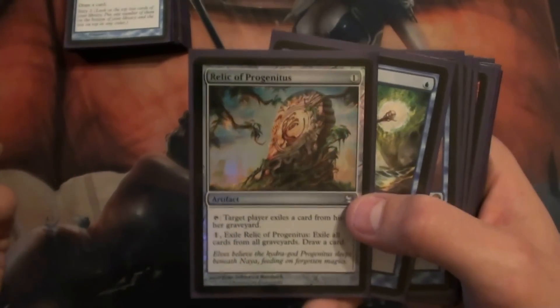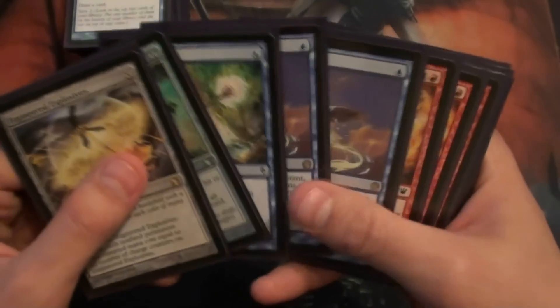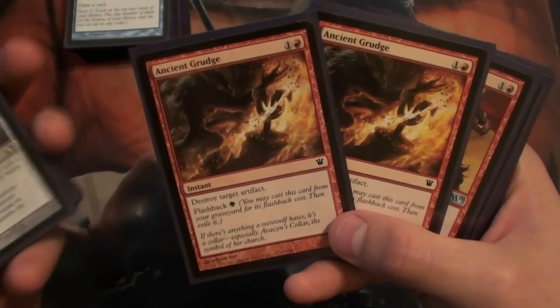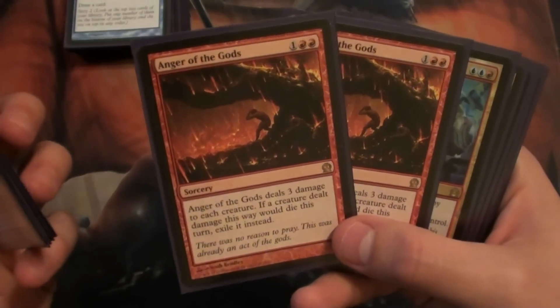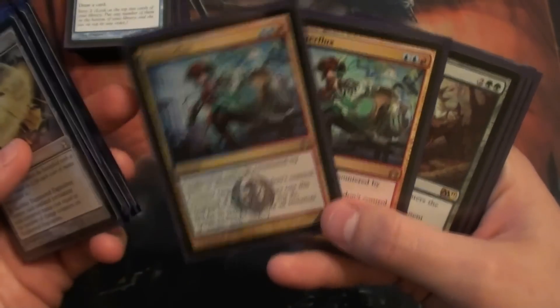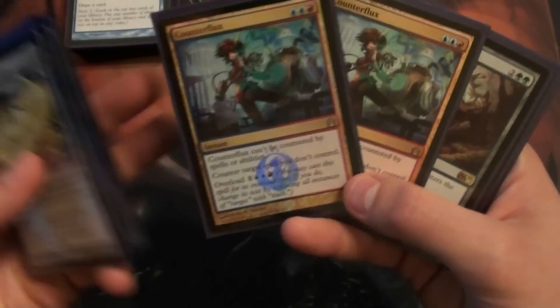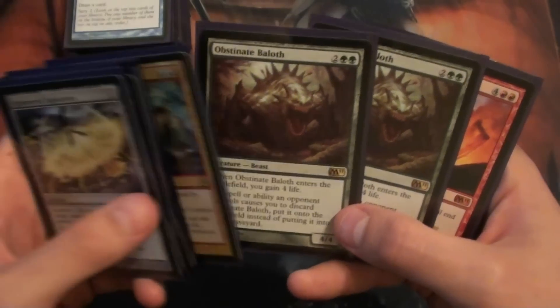Relic of Progenitus is good against Storm, Living End, stuff like that. Ancient Grudge is good against any artifact deck — Affinity — you can even bring it in against Pod or Splinter Twin. Anger of the Gods can be good against Affinity and Pod. Two Counterflux — a great spell, you can bring that in against other blue decks that have counters, or against Storm. Two Thragtusks for aggressive decks — gain four life, four-four body. Pretty sweet.